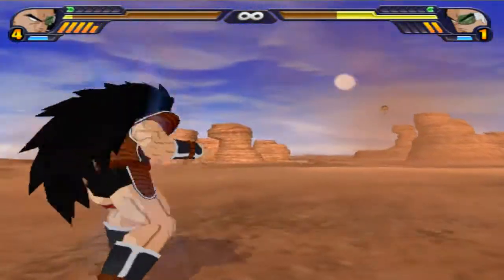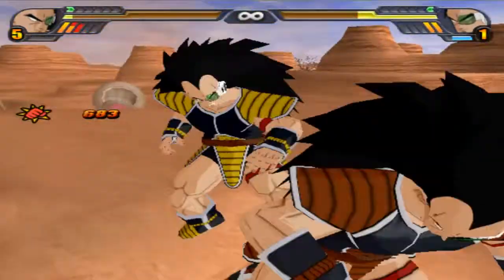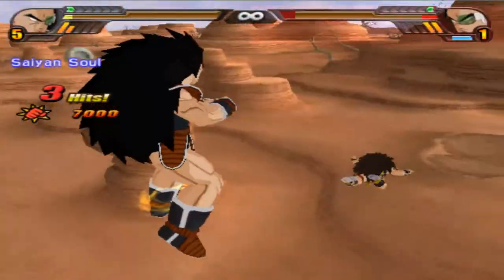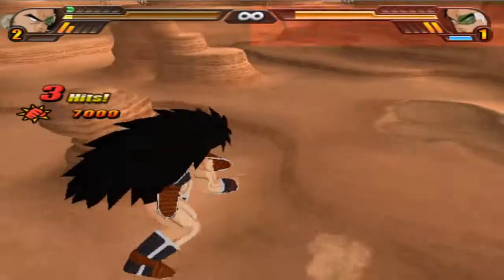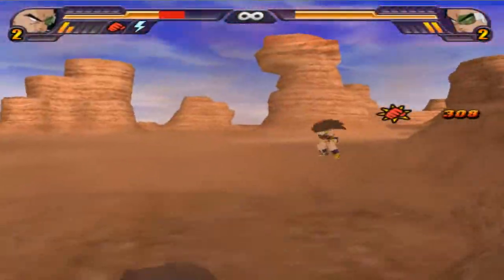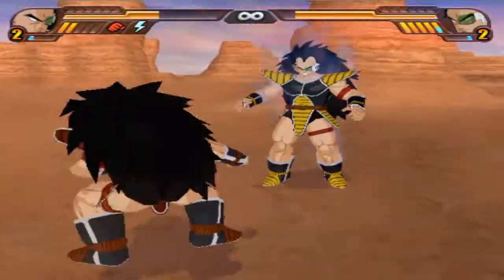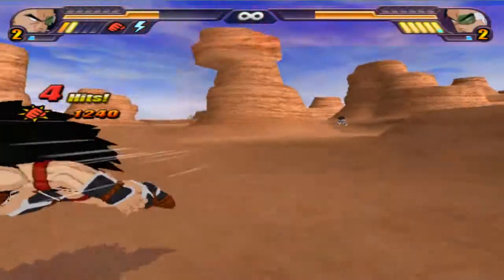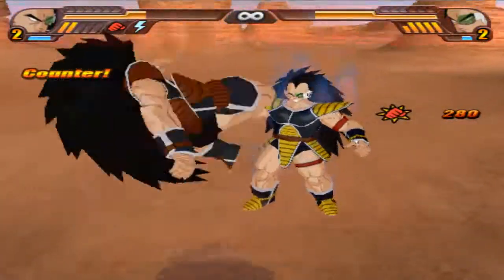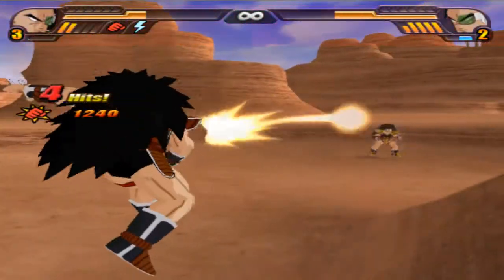Default is charging up — thought maybe he was going to max power, but doesn't seem like it. Top blast order from default connects. 7k points of damage, then sold by default — connects. High speed clash, Gohan wins. A grab from default, then another grab from default. He really thinks default would be doing more with his grabs, but it just doesn't seem like he is.